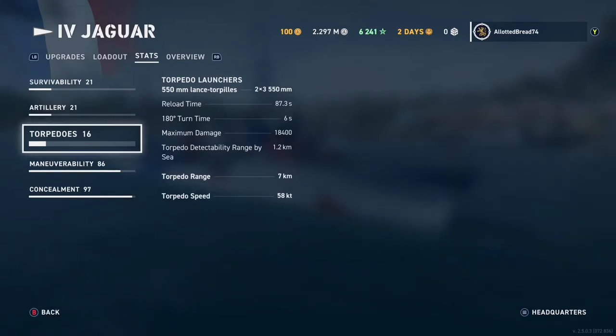The stars of the show are the torpedo launchers: 2x3 550 millimeters. Their reload time is really good, cut down a little by my commander but they reload fairly fast. The 180-degree turn time is six seconds, common across the class. Where it really stands out is maximum damage — it does almost 20,000 damage, and that is something else. You will see that in the video.